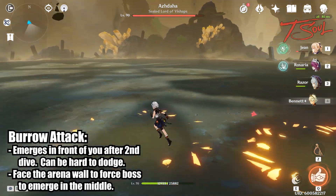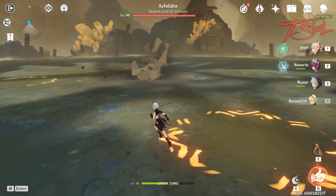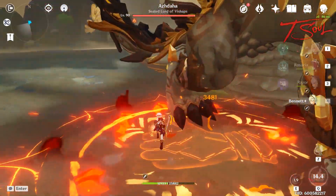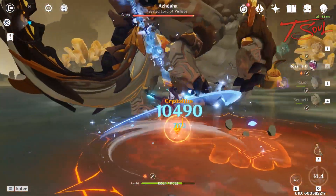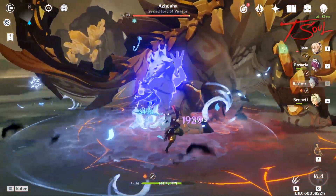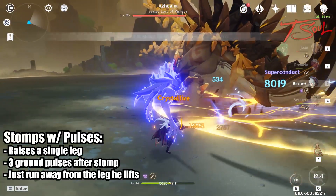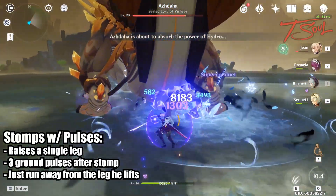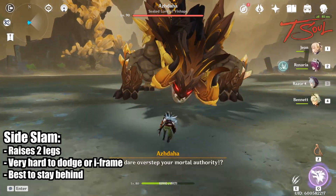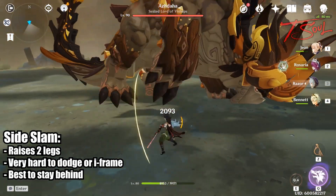Just make sure to keep dodging the little AoE eruptions. Then he'll dive down a third time and always come back up in the middle — you don't really have to worry about this third dive, and he does very little damage when he pops up again. He can stomp from any of his 4 legs, causing 3 earth pulses — your best bet is to move away from the stomping limb. He can also lift up both his left or right leg and do a side slam; if you are behind him, just run away from the boss and you'll be fine.